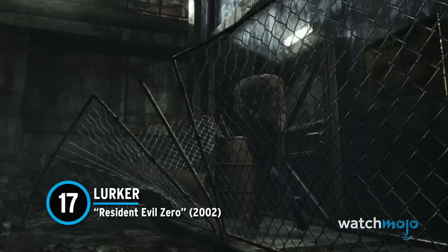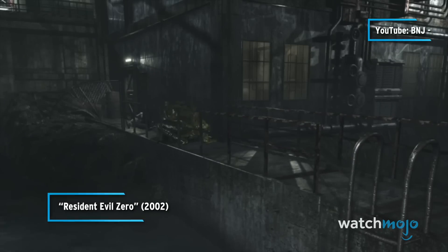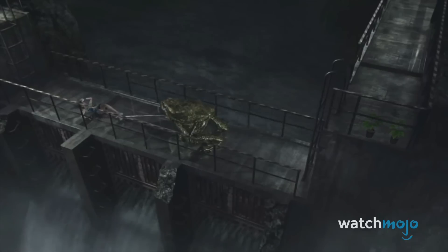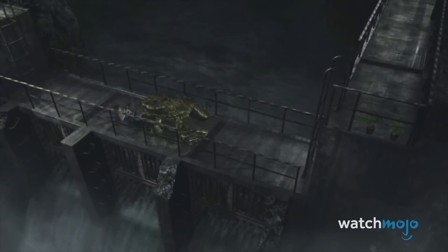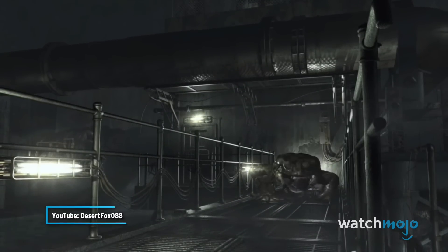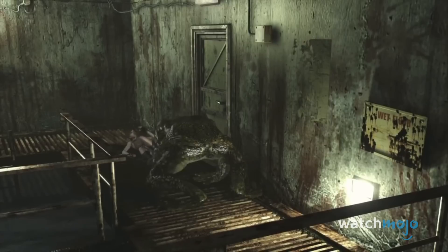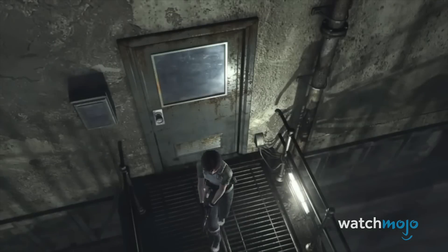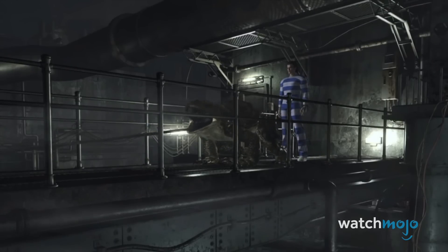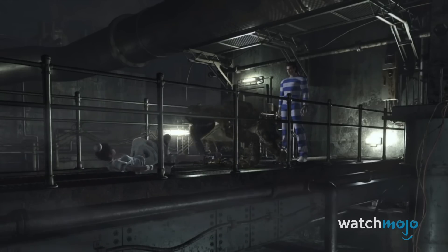Number 17: Lurker from Resident Evil Zero. While the Resident Evil games have scared the proverbial pants off of gamers with their extensive collection of undead beasts, we're often reminded of how terrifying nature can be when you simply let things grow a little too big. While giant spiders and snakes are bad enough, it's the lurkers from Resident Evil Zero that can prove to be the most shocking. Although they may not look as deadly compared to some of the series' more grotesque monsters, their appetite for humans is still very much there. Getting caught by their tongues means you'll be quickly feasted upon — that is, of course, if you don't get to that trigger fast enough.